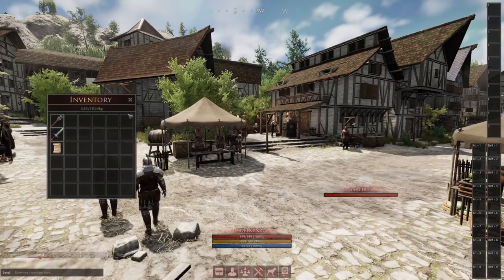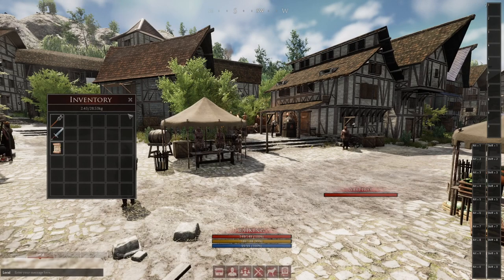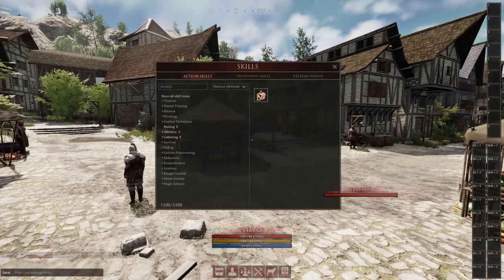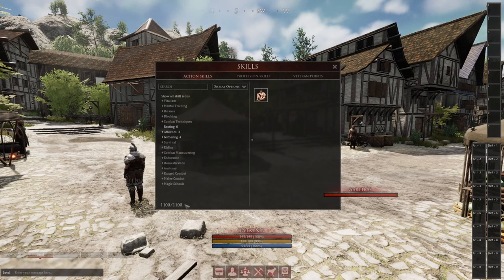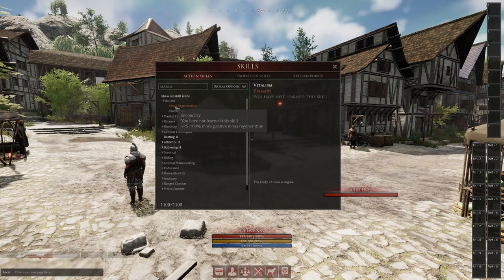Beginning in the world, we start with nothing but a torch, a basic sword, and the map. It's up to us to carve our way into this world and decide what we want to be. Mortal Online 2 uses a use-based skill system — as we do things, we get better at those things. If we press L we can see our skill tree. On the bottom left, we can see the number states 1100 out of 1100, meaning we have 1100 available primary skill points to define our action build. Skills are broken down into primaries and secondaries. To lock or lower a skill, hit the plus sign on the right and cycle through the options: minus, plus, and lock.